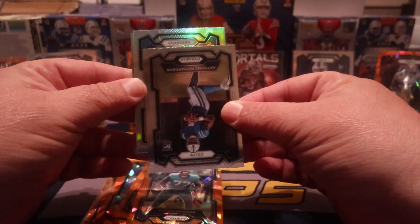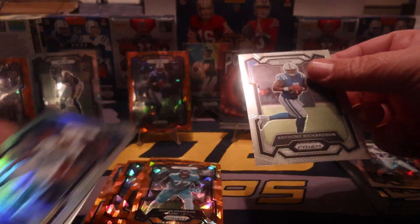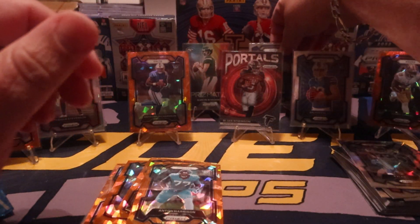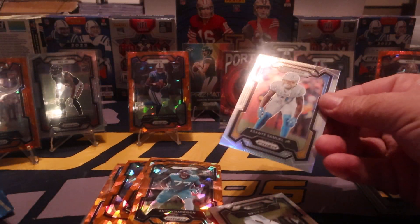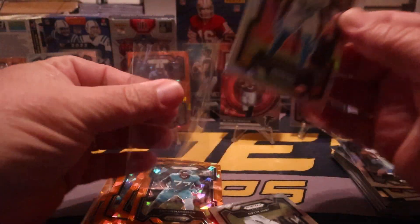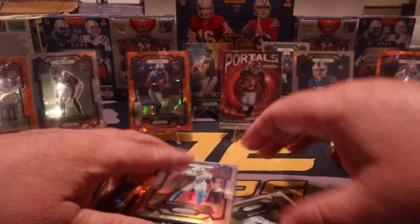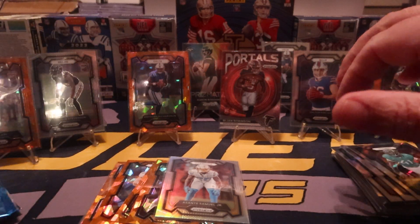That's a Charger. Asante Samuels on the silver — we're gonna put that down, get a sleeve on Anthony Richardson. I'm gonna put him in the back as well. We'll get a sleeve on Asante Samuels. And our last card is Josh Allen for that pack.